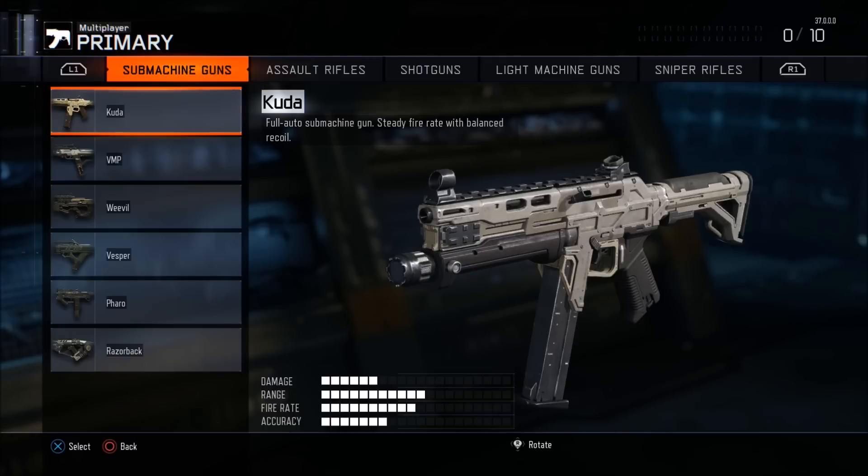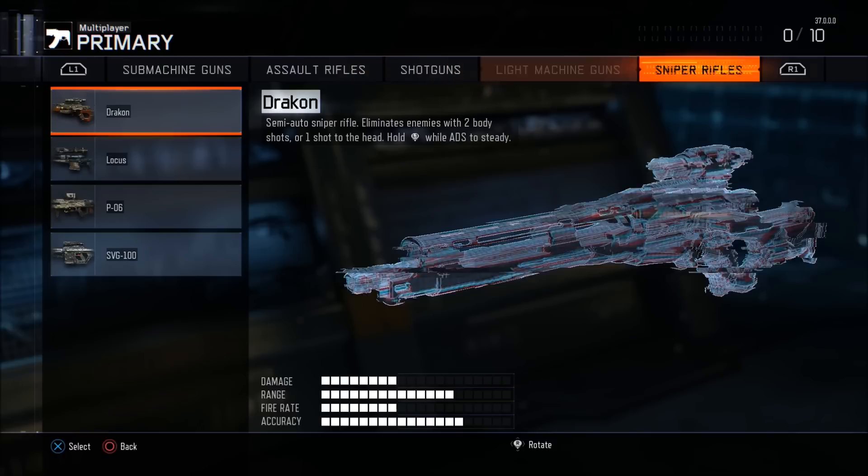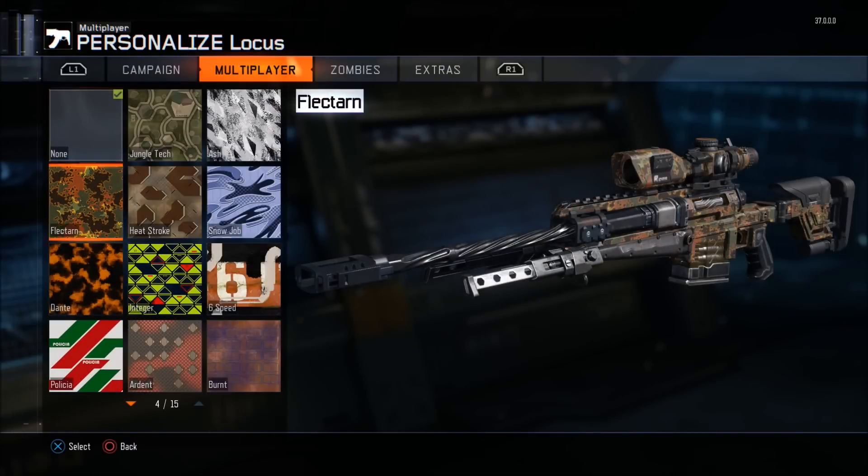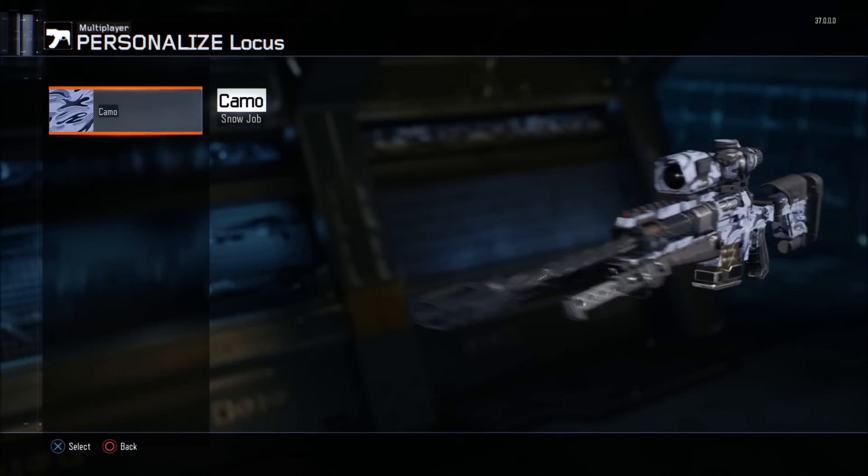This is going to involve the Specter specialist, so of course you want to use him with the Ripper because that is going to make for some really cool moments. One of my favorite specialists to use obviously.